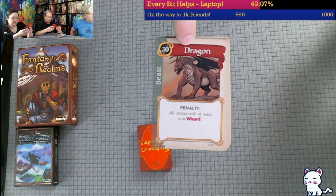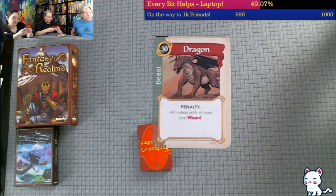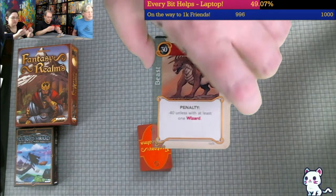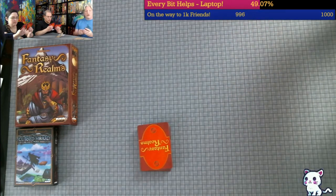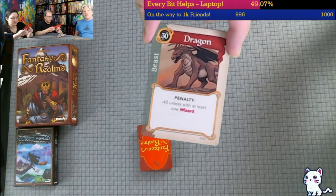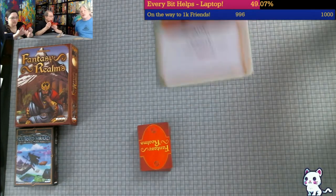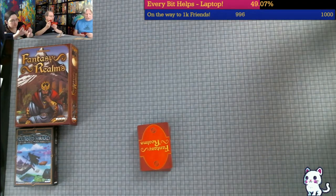For example, the Dragon is worth 30, but he's negative 40 unless you pair him with a wizard. So you want to make sure to address each of the penalties, or get rid of that card. But if I get rid of this dragon, I could potentially be giving Steph or Dan a nice dragon to go with their wizard. Any of the things with the pink sides are indeed wizards.